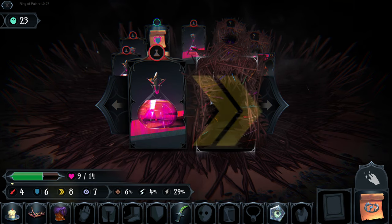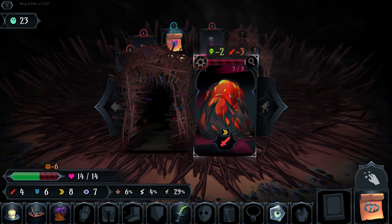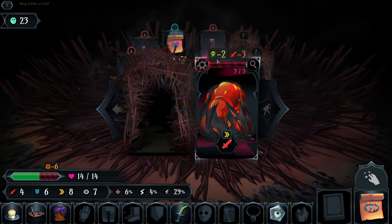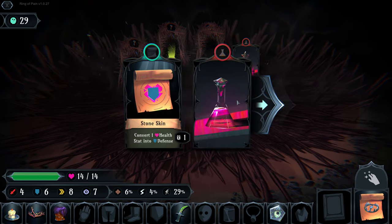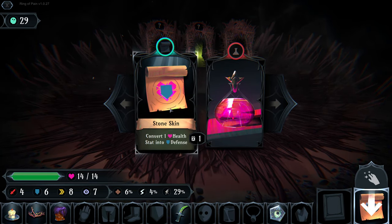We have a speed increase - we're going to heal up and take on this guy. We get to attack first, he explodes after we hit him doing six damage to us, but we have a dungeon full of healing items to utilize. It's a shame we don't get to use this scroll.